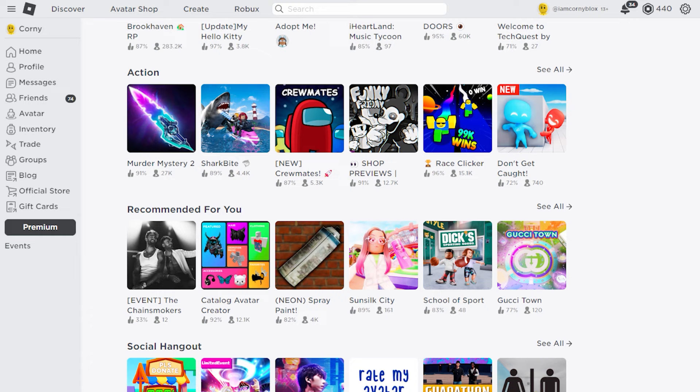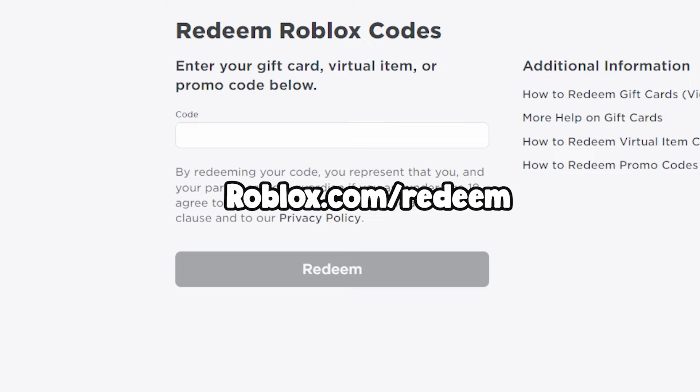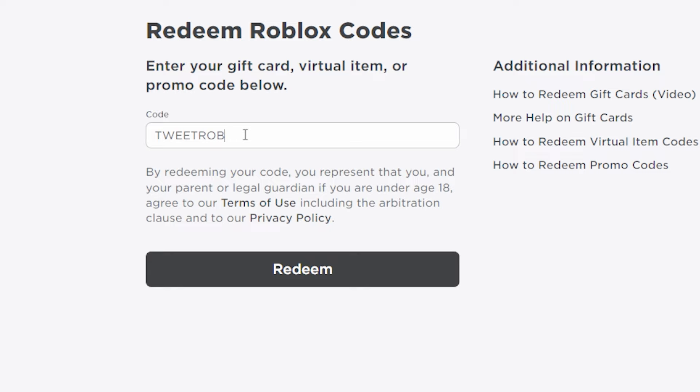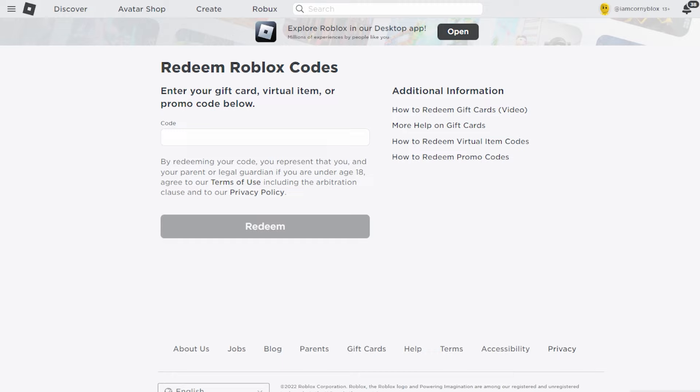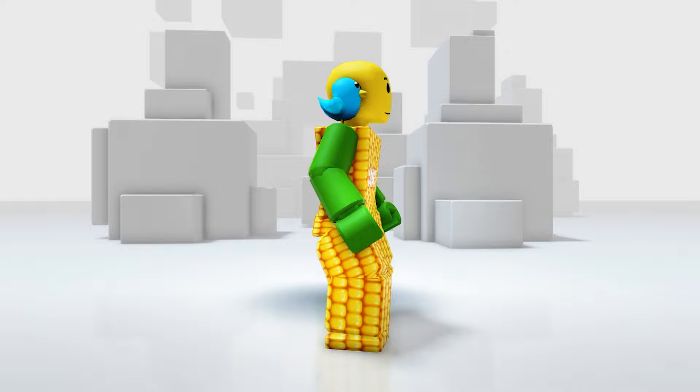For the free Blue Bird companion item, it's a promo code. To get it, just open Roblox in a browser and click Gift Cards, then Redeem Card — or you can also type roblox.com/redeem. Now go ahead and type 'tweet roblox', then click Redeem. Your item is in your inventory — let's check it in Accessories then Shoulder. OMG, it's so cute!